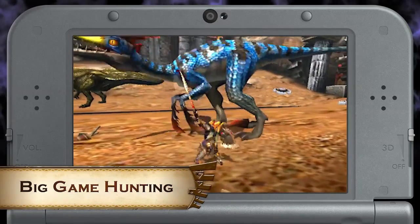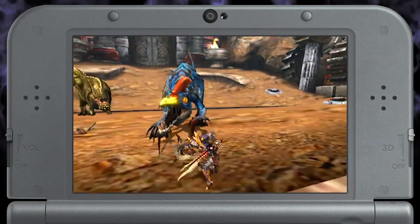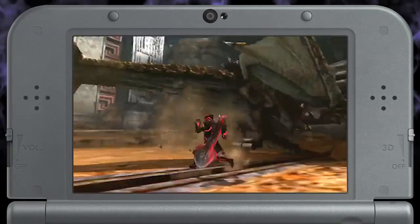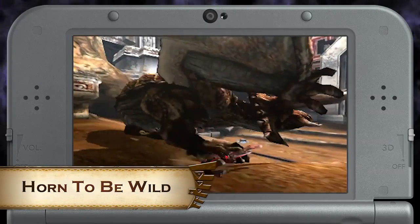The quest Big Game Hunting tasks you with taking down a giant Velocidrome in the Arena, but you also have to deal with this bite-sized Devil Joe. Have fun! Another devilish challenge awaits you in the quest Horn to be Wild, featuring a pretty big Diablos.